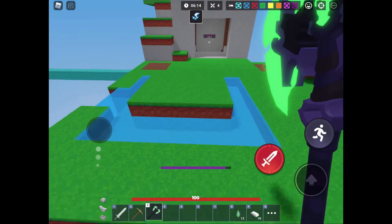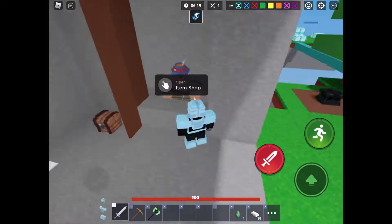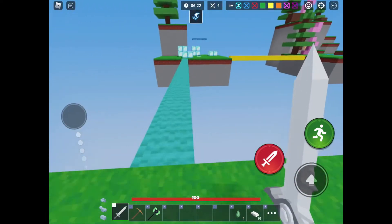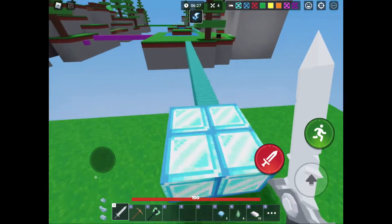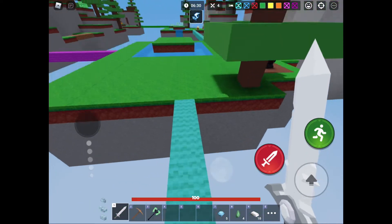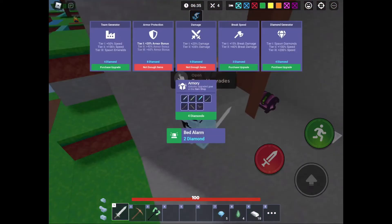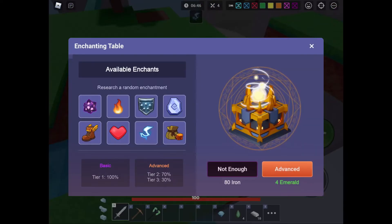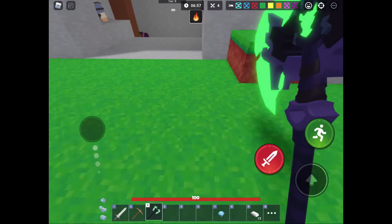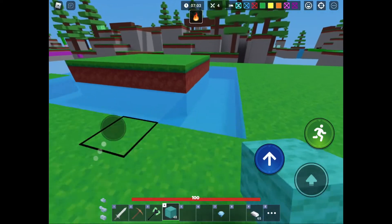We're gonna head back and get some diamond stuff and go ahead and get an advanced enchantment — a second tier enchantment. I'm gonna save up my emeralds for a better enchantment, so let's just hope we actually get a good one. I'm just gonna head over to mid again.